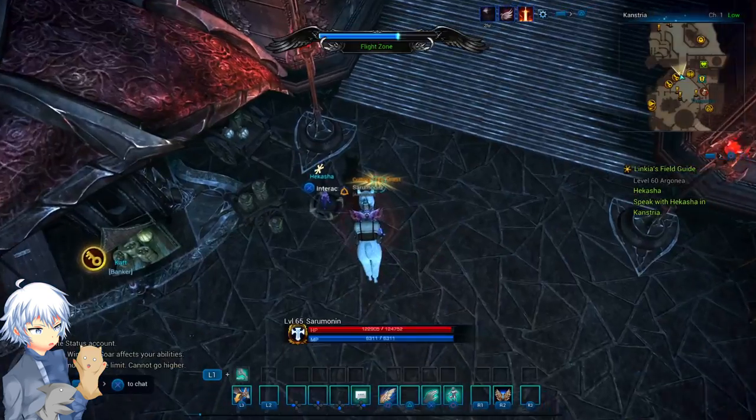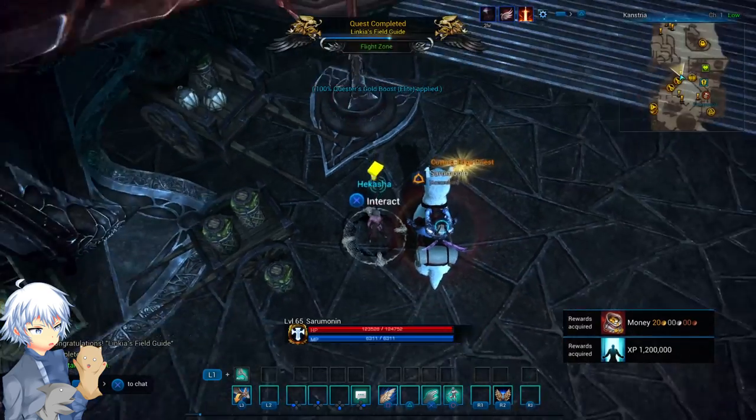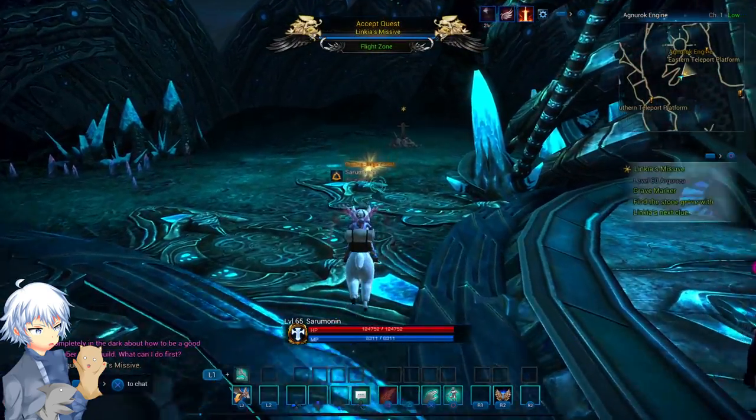After this, you want to go back to Canstria and speak with Hakasha, and everything should be listed from there on your minimap. However, the locations for these graveyards that we're going to go to will not be there. After that, you'll want to start by going over to the Eastern Teleport platform in Argonia.